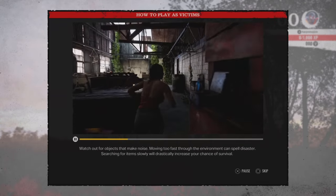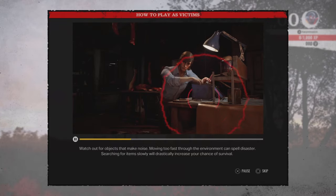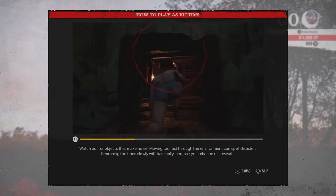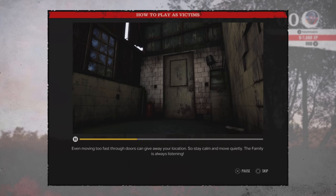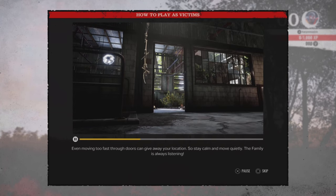Watch out for objects that make noise. Moving too fast through the environment can spell disaster. Searching for items slowly will drastically increase your chance of survival. Even moving too fast through doors can give away your location. So stay calm and move quietly — the family is always listening.